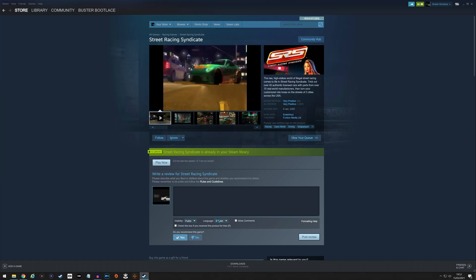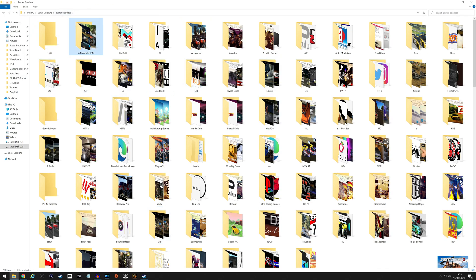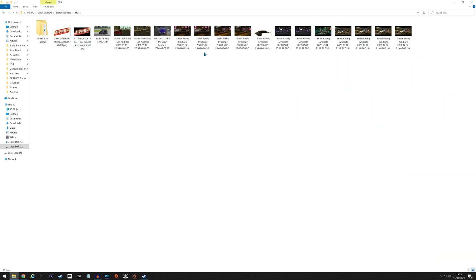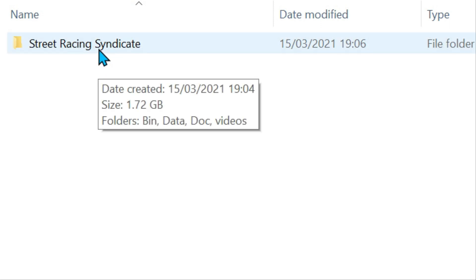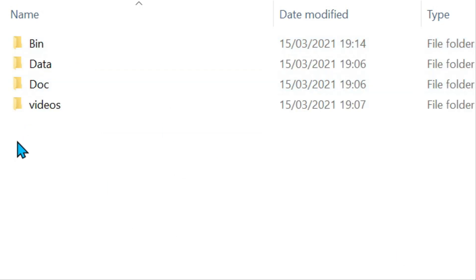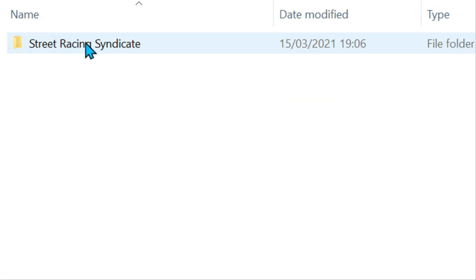What I did for this video is I've got my external hard drive where I keep all the assets and artwork for all the videos. So this is just a folder where I keep specific SRS stuff. I've copied a vanilla version — basically the Steam copy of Street Racing Syndicate — and pasted it here so we've got something to work on. The SRS EXE is in the bin folder.